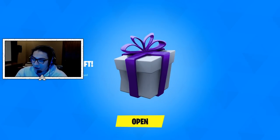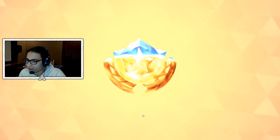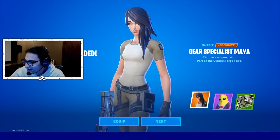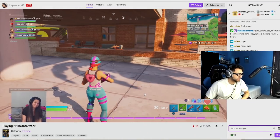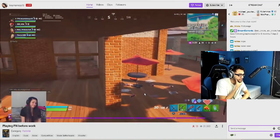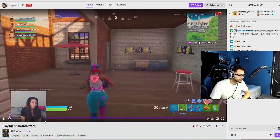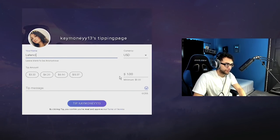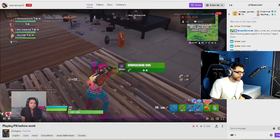The Battle Pass gift is sent to Absorber, who reacts on stream. Now if you guys thought that was good, things are about to get real. I'm going to be gifting two random streamers with almost zero viewers the Battle Pass, and one of them will be getting $100. Let's go see their reactions. She needs the Battle Pass — she doesn't have it right now. Her friends are asking me to get it for her. All right, I feel obligated to gift her the Battle Pass now.